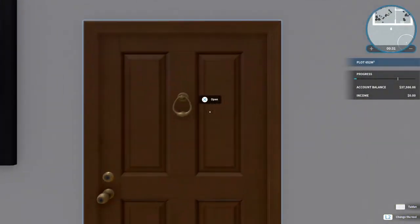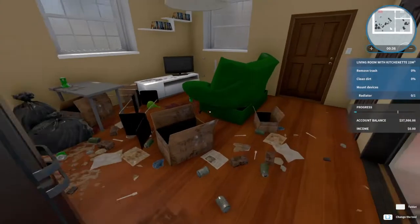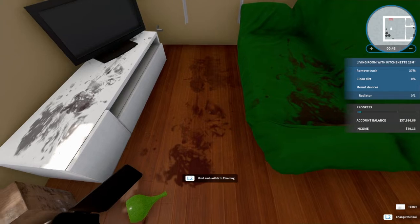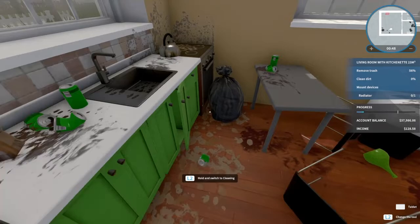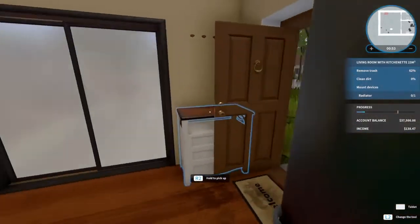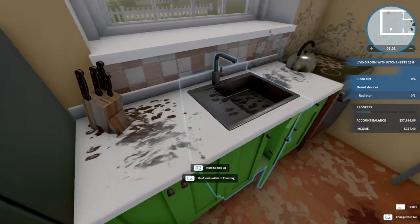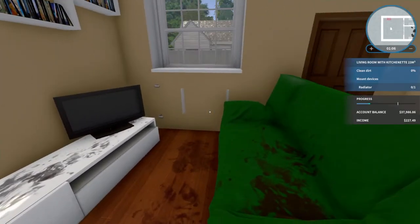We're gonna get straight into this and go into the house — as you can see, it's very messy. We're just gonna clean it up: all the cardboard boxes, the cans, just try and get all this stuff out the way. Very dirty house. All we have to do is clean up the house — it says on the right there 'living room with kitchenette,' we're at zero percent, and we can clean dirt with the mop.